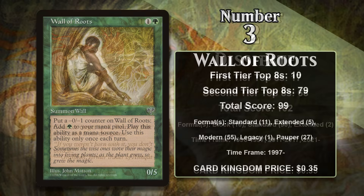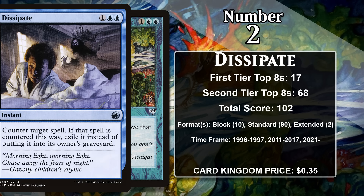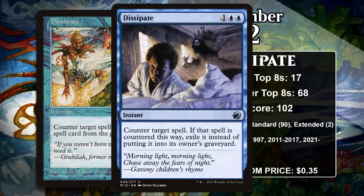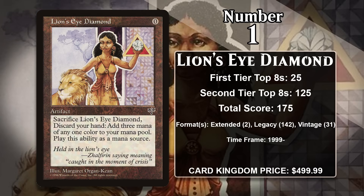At number 2, it is Dissipate. For 1 generic and 2 blue, Dissipate is an instant that counters a spell and then exiles it. While there are lots of more efficient counterspells out there, the exile upside does matter against opponents playing graveyard-oriented decks. Like Rampant Growth, it's been reprinted a ton and is actually legal in Standard right now. It's gained almost all of its points in the various Standard formats it's been legal in, and it can't really break into other formats that have better counterspells. However, they do like reprinting this, and that means it has a pretty good chance at gaining more points in the future, though it'll probably never catch the number one card on the list: Lion's Eye Diamond.